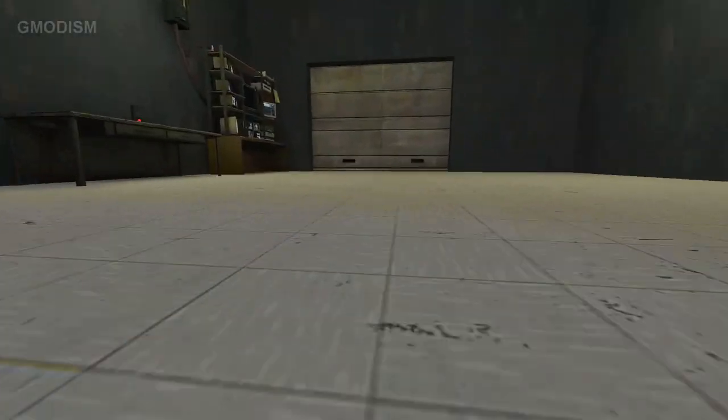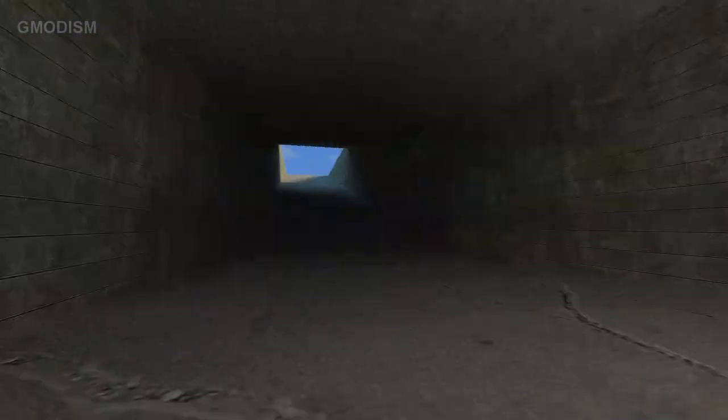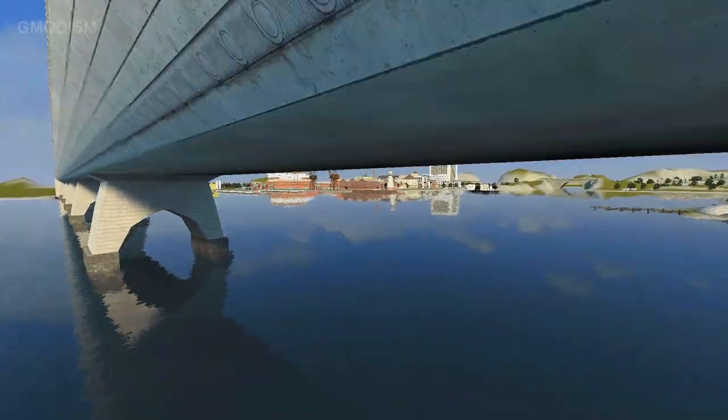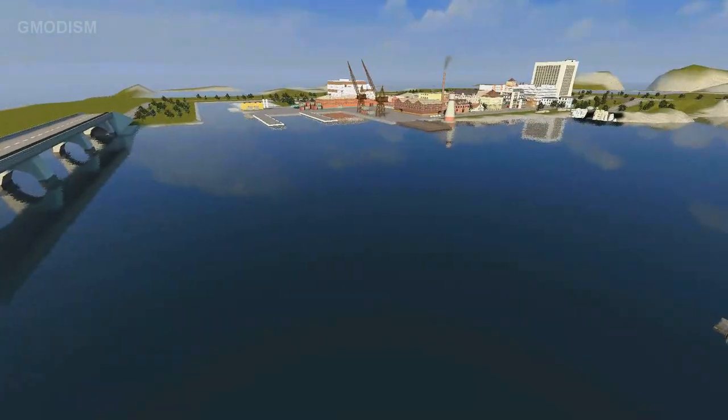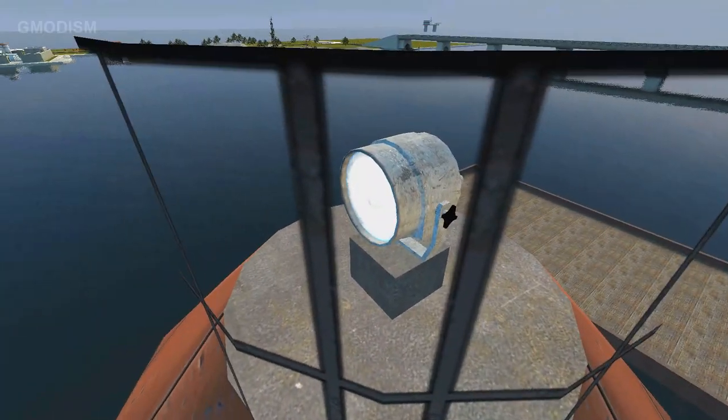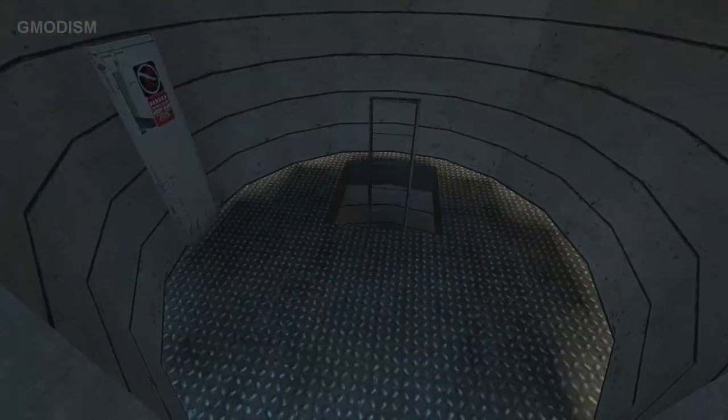Very cool! We've got a lot of underground facilities and stuff like that if we just dive down a little bit here. It's pretty big. It's a build battle map, and we have water, we have land, we have roads, we have nature, underwater areas for submarines, and this little beautiful lighthouse tower.